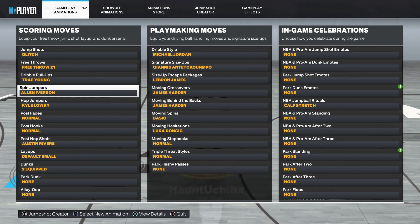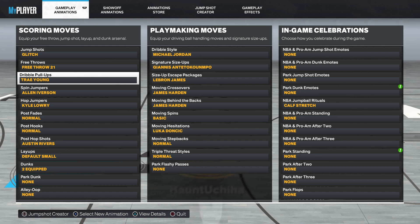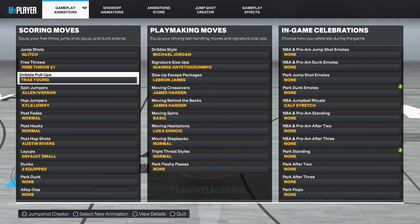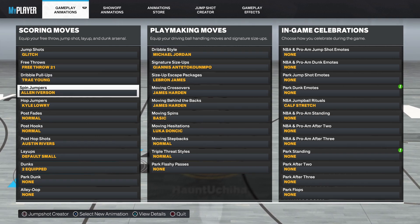The build you're seeing me on right now is actually a glitch build — it's a 6'9. The way it's glitched is that basically only 6'4 and under can get the Kyle Lowry hop jumper, the Allen Iverson spin jumper, and the Trey Young fade. These three are all for small guards, and I have them on my tall guard. That's the first glitch I'm going to teach you — the animation glitch. It doesn't work for any playmaking moves, but it does work for these three.